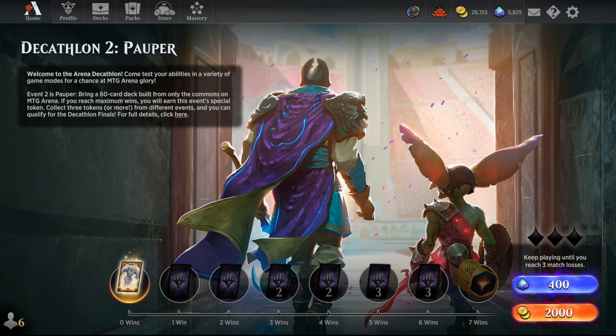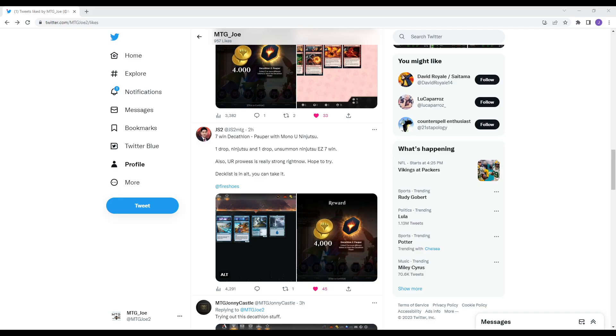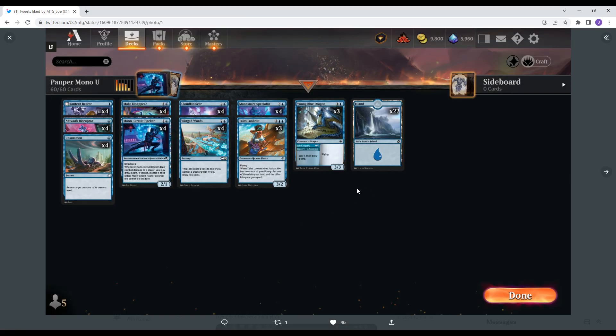One of the events right now is Pauper, which is just commons only. We're going to jump through and just look at a couple of deck lists that have been doing fairly well on the internet. We will take a look — these are some folks I found off the internet who got some good results, so we'll take a look. I'll paste all these deck lists.